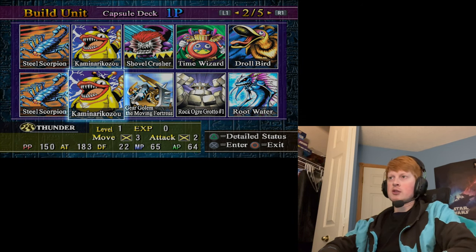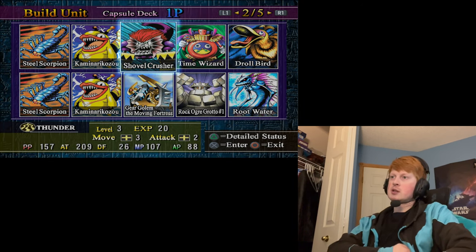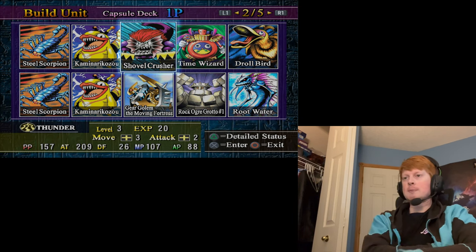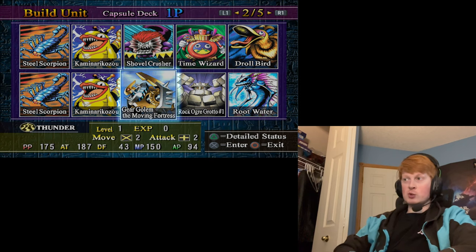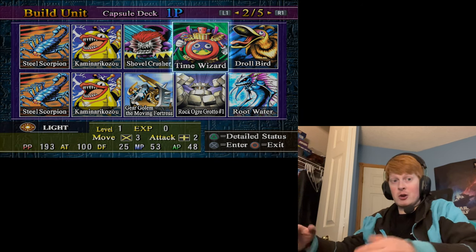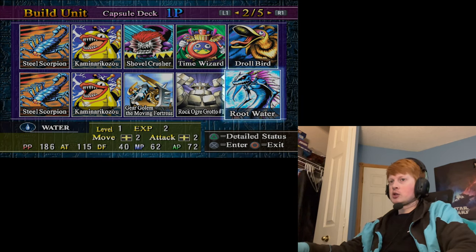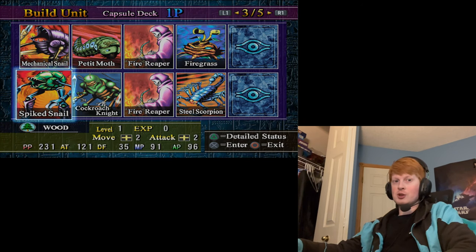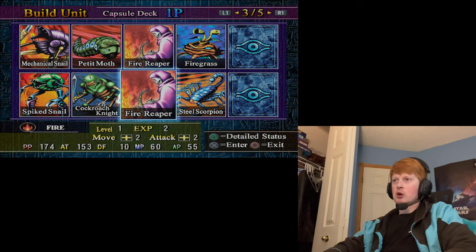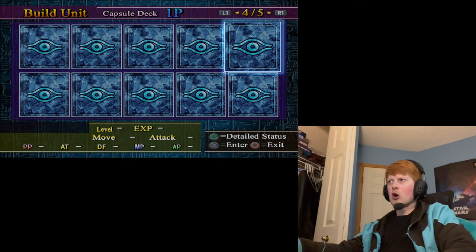We've also got two Steel Scorpions, two Thunder Kids, the Shovel Crusher — which has been helping us a great deal and is essentially our strongest monster right now at level 3, although Summon Skull might give it a run for its money. Gear Golem, the Iron Fortress (which I haven't used yet), one Light Monster Time Wizard just to fill in the gap, Rock Ogre Grotto No.1, Droll Bird, Root Water, Mechanical Snail, Spike Snail, Petite Moth, Cockroach Knight, two Fire Reapers from Joey, Fire Grass, and one final Steel Scorpion.